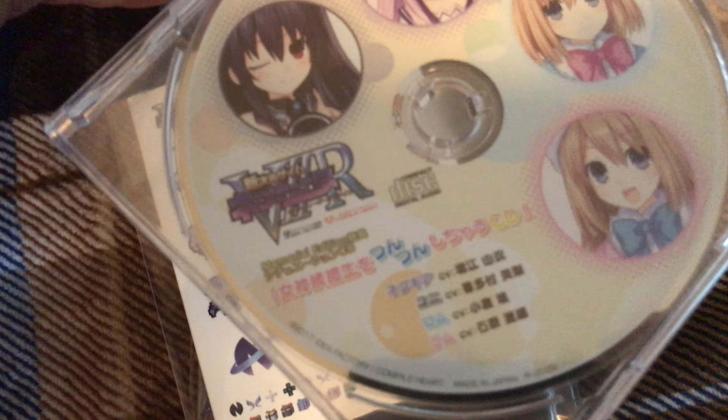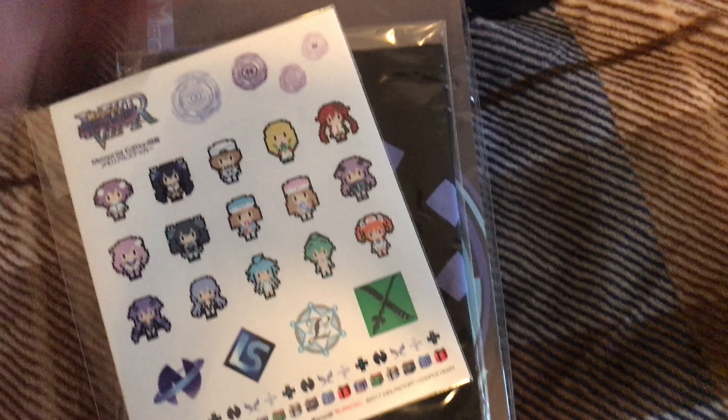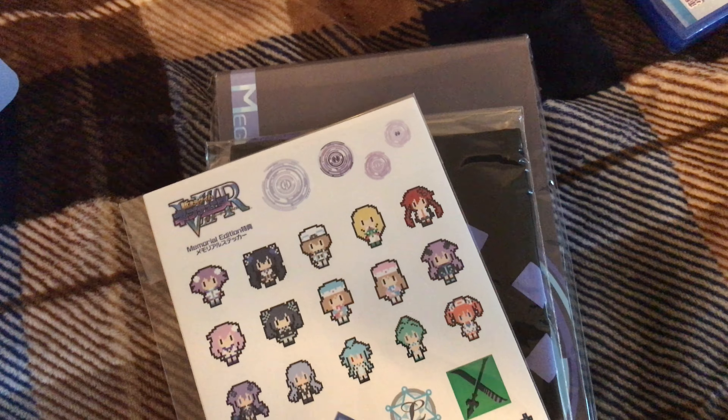I can't get in here — okay, so there are only a couple things inside: some cardboard and a box. I'm not sure exactly what's going to be in here. There are the stickers, and that was the product code. This looks like an OST, or it might be one of those drama CDs — like the kind I got with Genkai Toki.